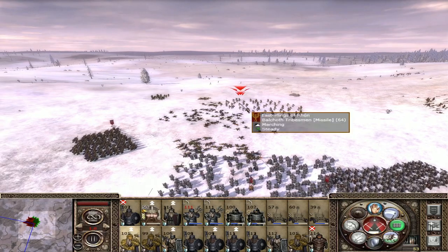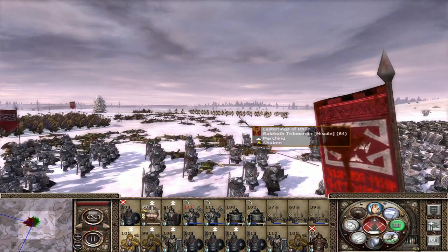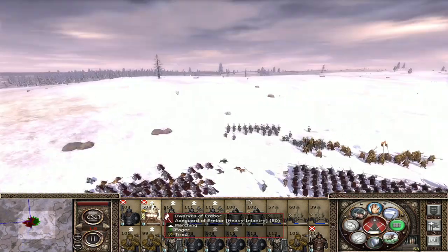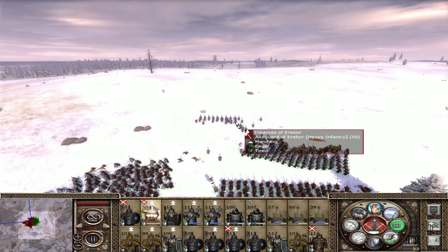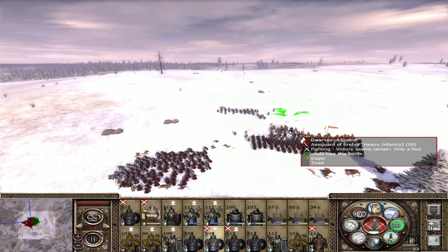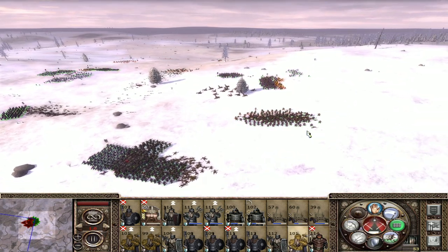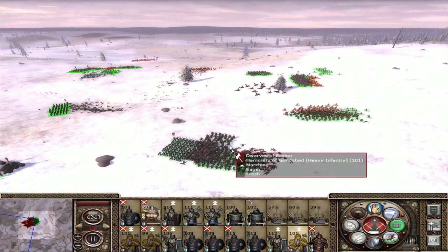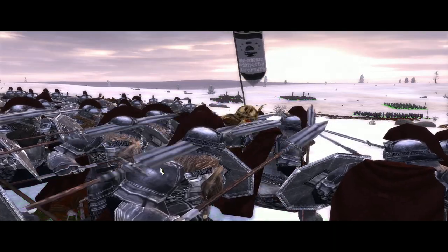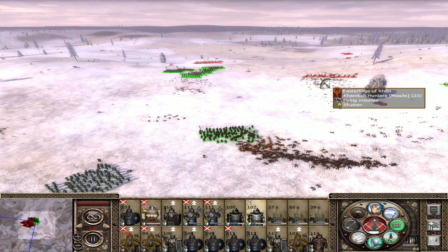Now we just surround them — and there we go, that's a wonderful charge. The General is caught alone. I really want to see the Iron Fist Hammers charge into the back. I still haven't lost a single man. Let's add some Dragon Slayers and some Hammers. And there he goes down — let the crows have his miserable bones, and let our swords have his men. Now just capture these boys.